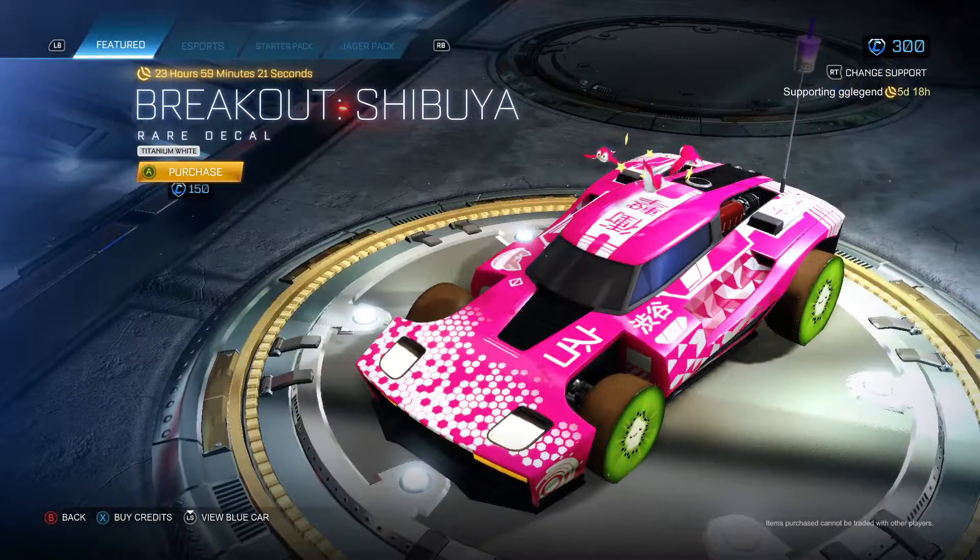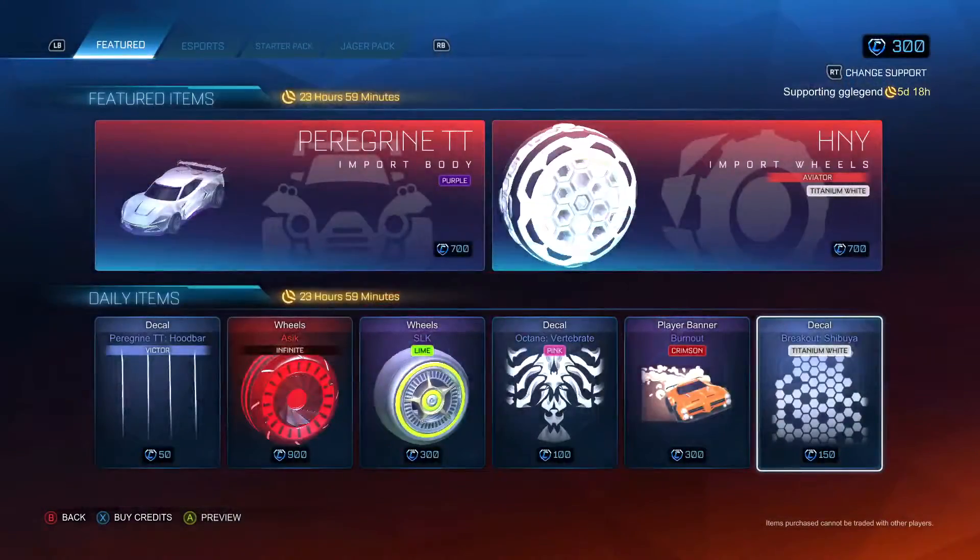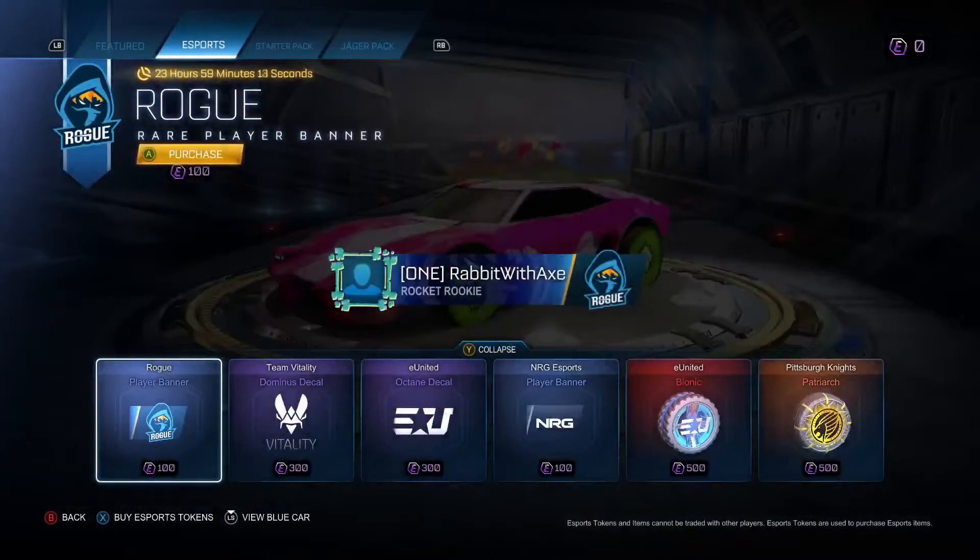Break Out Shibuya in titanium white, so that's another titanium white thing in the store currently — not as interesting as the wheels, but still. And in the esports shop,